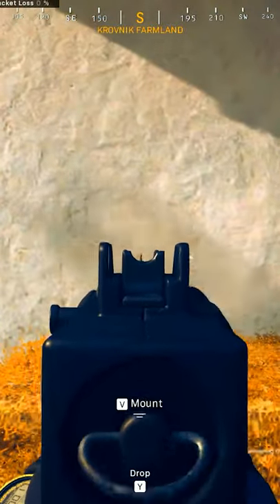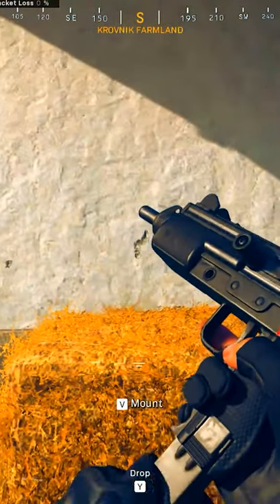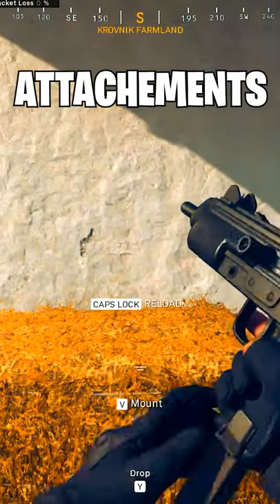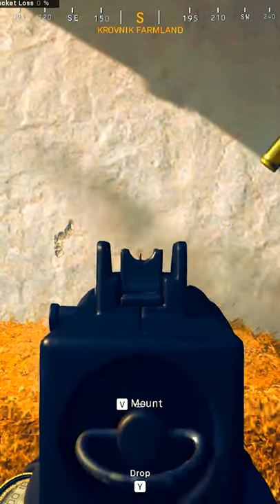How to get zero recoil with the Milano even when you're using stopping power. This is the normal recoil pattern without attachments. Now we add stopping power to the Milano without attachments, and this is the recoil pattern with stopping power.